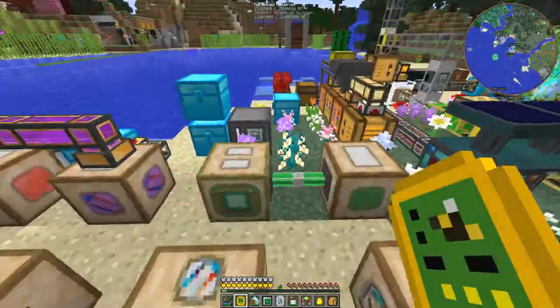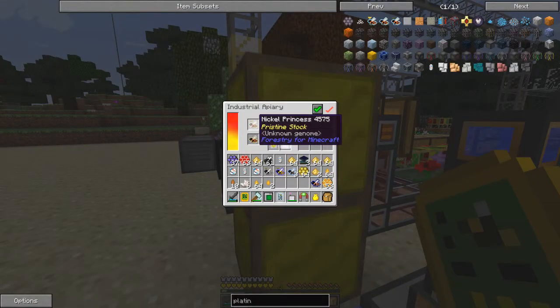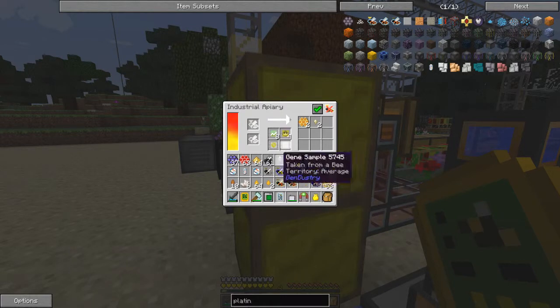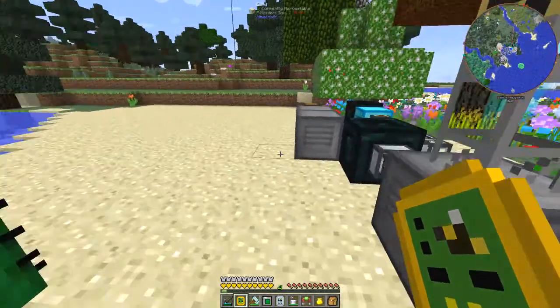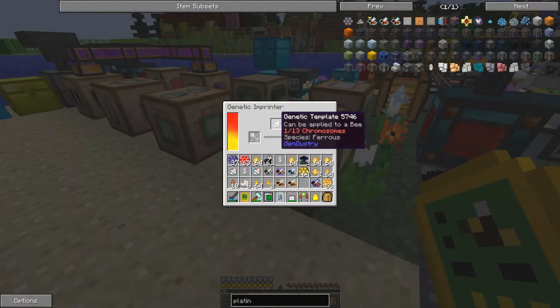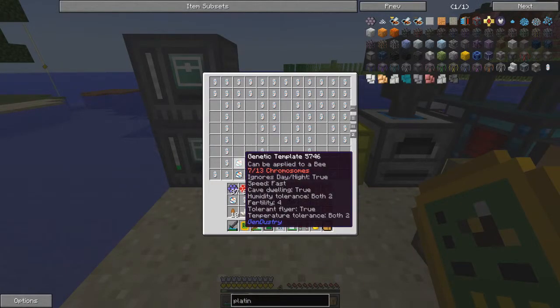Right, back to the platinum bee production. I've got the nickel queen here with a lifespan upgrade to reduce its life. It's produced one drone and one princess. I should remove the automation upgrade while I'm doing this - I'll leave it in since we just caught it in time. Now I'm going to take these two bees and genetically process them again. This time I want to put in the five chromosome template - one was the fertility one. Let me get the fertility four gene and the temperature tolerance - that makes things go fast.